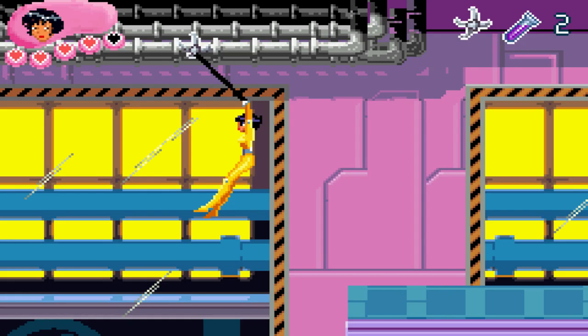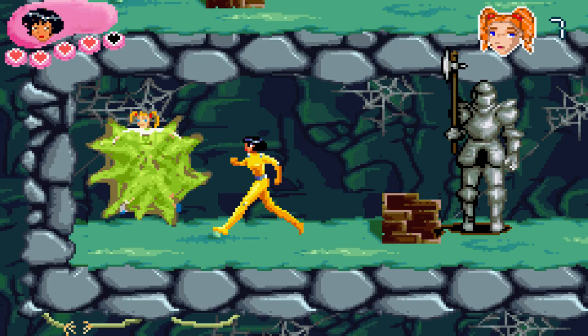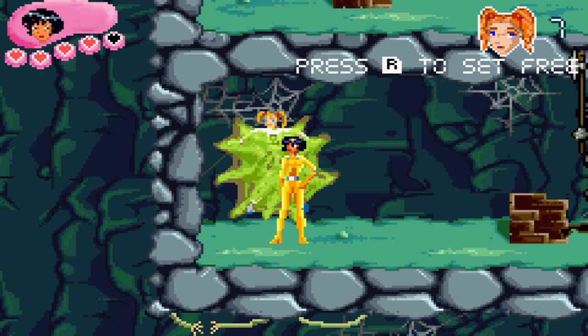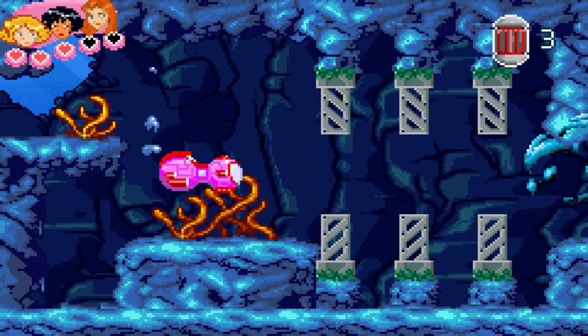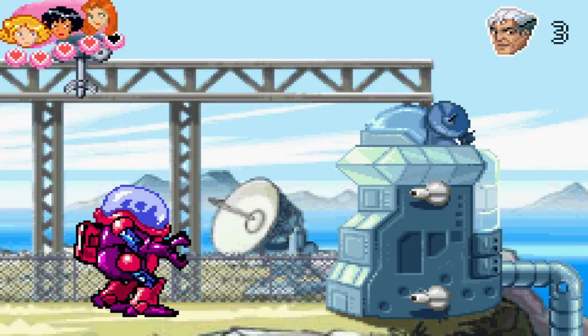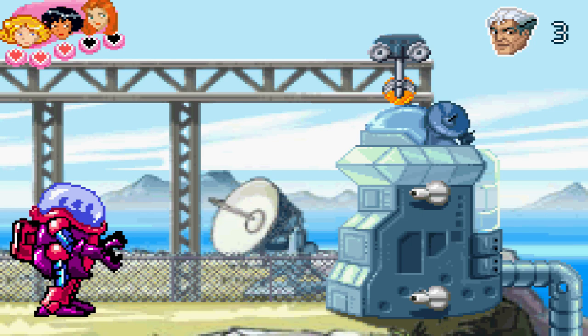In one level they give you a grappling hook that serves as an expansion of your movement, in another level they give you a special spray can so you can free people caught in greenish webs, and in another level they give you a weapon called Ice Tornado Blast to stop a snow scooter. These gadgets are a key component of this game — they make it very easy to fit any narrative you want, since these gadgets can literally be anything.